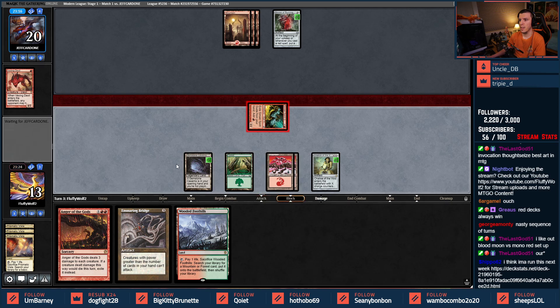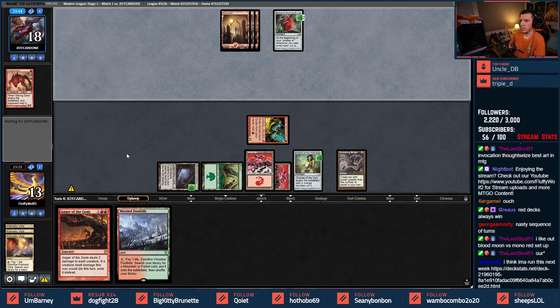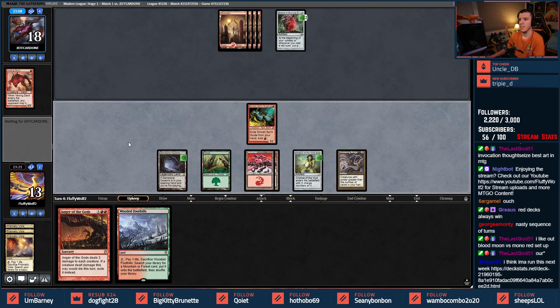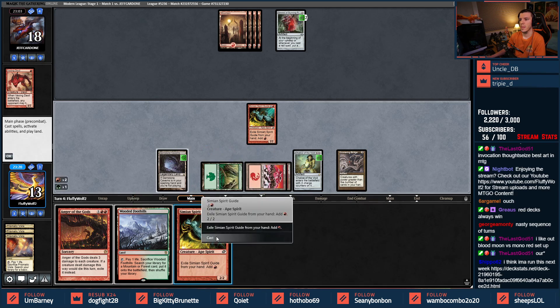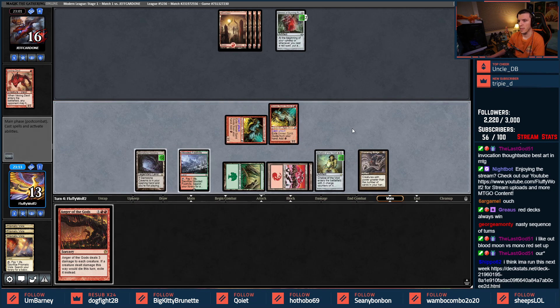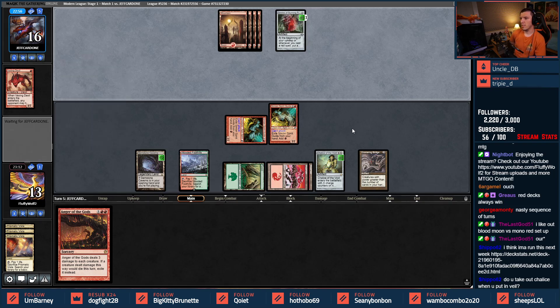Attack for two, play our Bridge and pass turn. We're probably not going to fetch with the next Wooded Foothills — we need to be careful of our life total. Fourth land for our opponent, no follow up. Go ahead and cast new Simian Spirit Guide, swing for two, and play this after combat. Shrine is going up. Do I take Chalice out when I put in Veil? Not always — it doesn't come up too often.